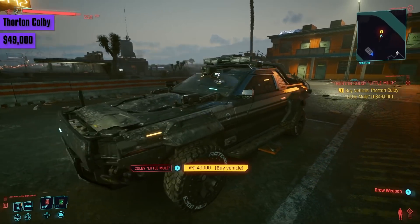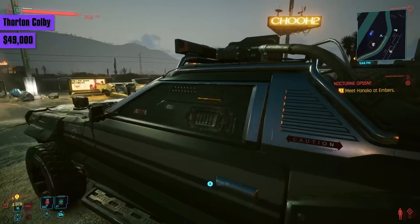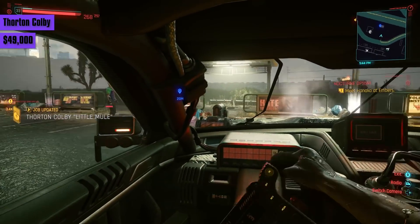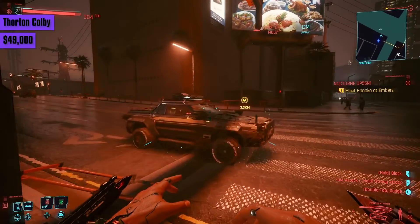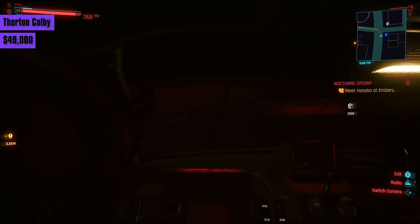Then we have another Thornton Colby, but this one Nomad-modified for 49,000 eddies. It's much better than the Brute — accelerating faster and reaching a max speed of around 140. It handles about the same, but better in the badlands. Overall it's not a good car, but at least it's better than the unmodified version.